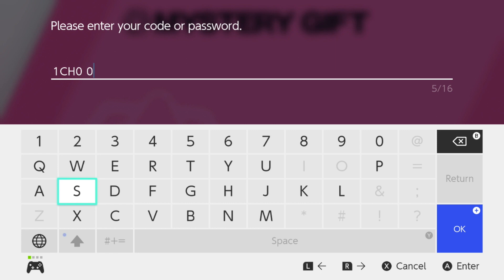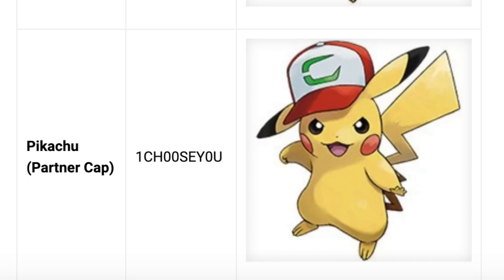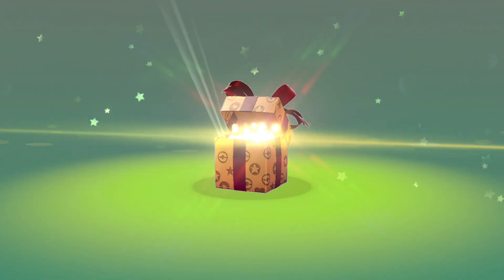To get Pikachu with the partner cap, you need to type in I CHOOSE YOU like this — it's spelled with a 1 at the beginning for I choose you. Then out of the present you get yourself Pikachu with the partner cap.